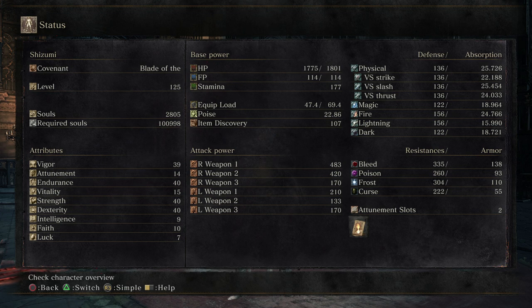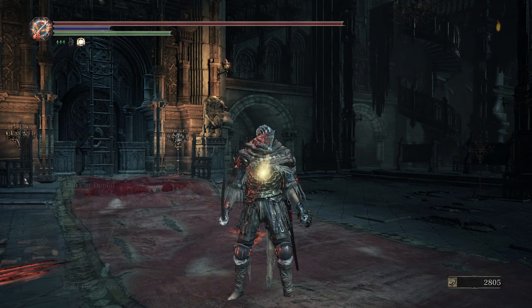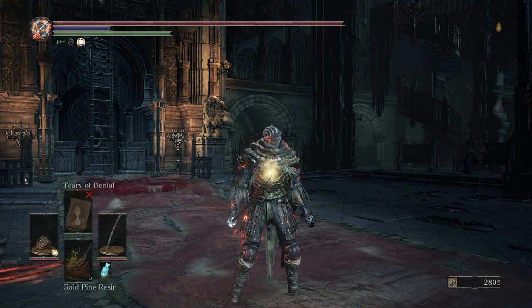Our Intelligence stays at the base of nine, same with our Luck — the starting values for the Knight. And we pumped up Faith from nine to ten just so that we can equip the Priestess Ring, get the extra five points of Faith, cast our Tears of Denial, and then swap out the Priestess Ring for another ring we would use in PvP, like the Havel's Ring or the Lloyd's Shield Ring. So that is why this build can be so effective — there's a lot of versatility and a lot of adaptability within the build.